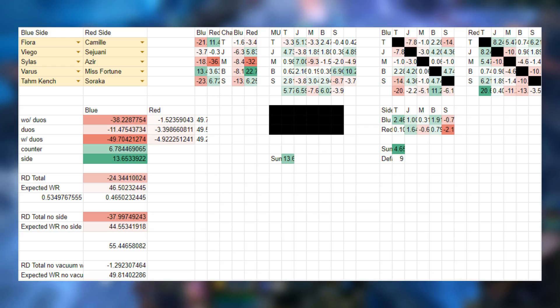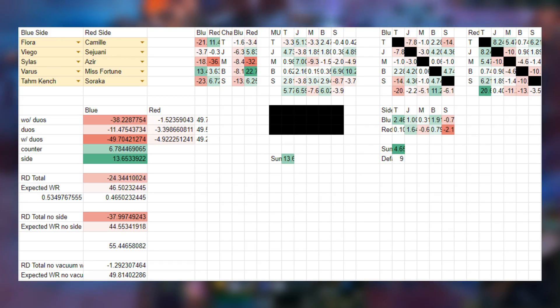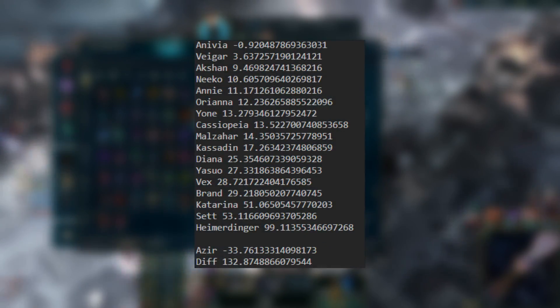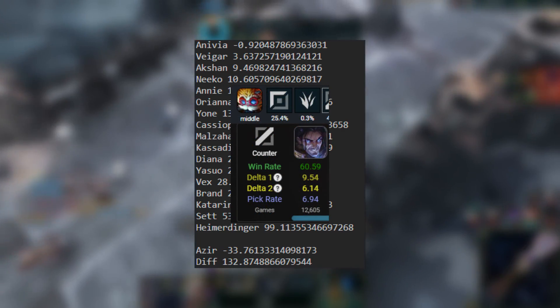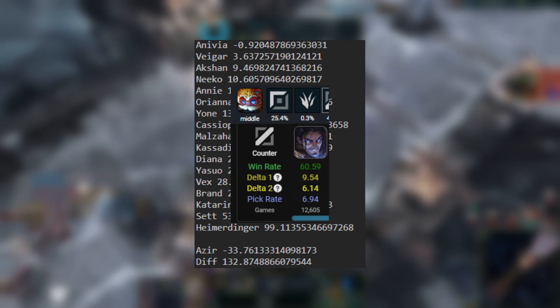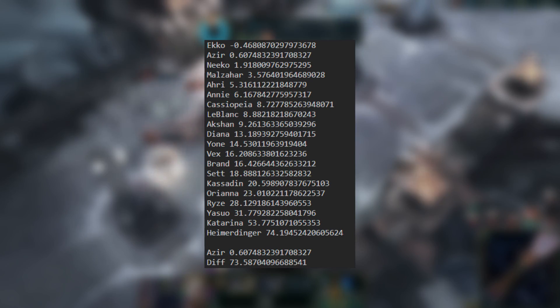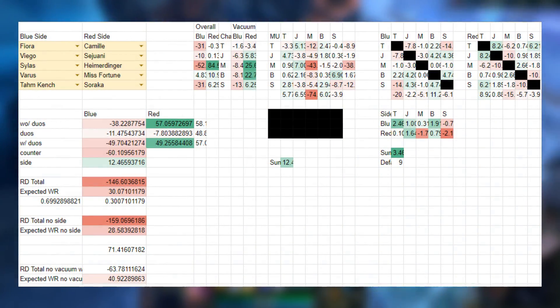In this case there isn't anything particularly interesting about the draft, as there weren't really any hard counterpicks or super synergies. But you can use the same approach to compare alternatives. According to the tool, Azir has the worst position in the draft because of his bad overall win rate, so we could check which other champions would have better expected results. I've made a Python script that sorts possibilities for the selected lane by their expected win rate in the draft. Here Heimerdinger would be the best pick, which makes sense considering just how hard he counters Silas — it's actually one of the highest delta values I've ever seen on statistically significant stats.